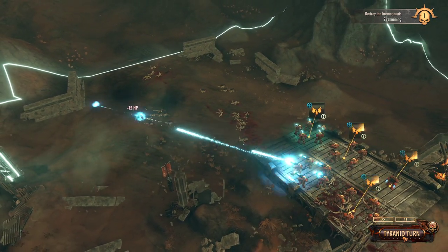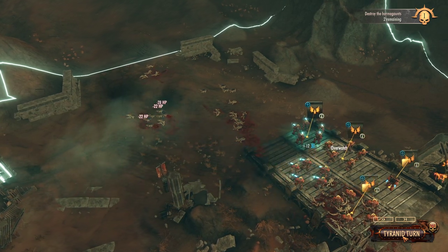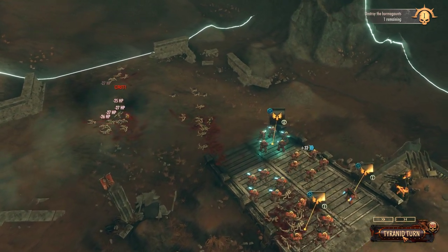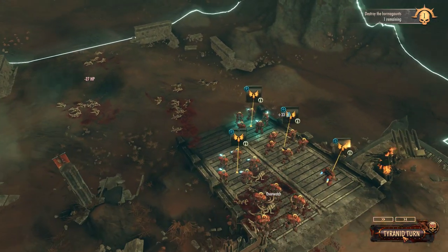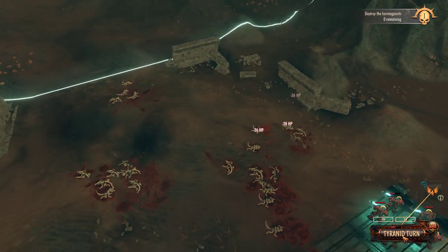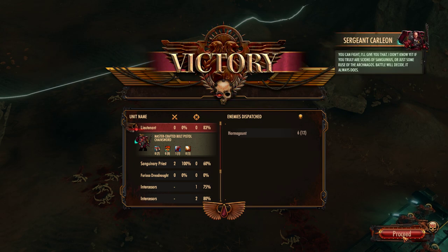They've both gone for the steps. The force on the right is greatly weakened by the personal guys. These have all got upgrades anyway because of the lieutenant putting his command on. And that was it — a quick one. I don't know yet if you truly are scions of Sanguinius or just some ruse of the Archmegos. Battle will decide. It always does.